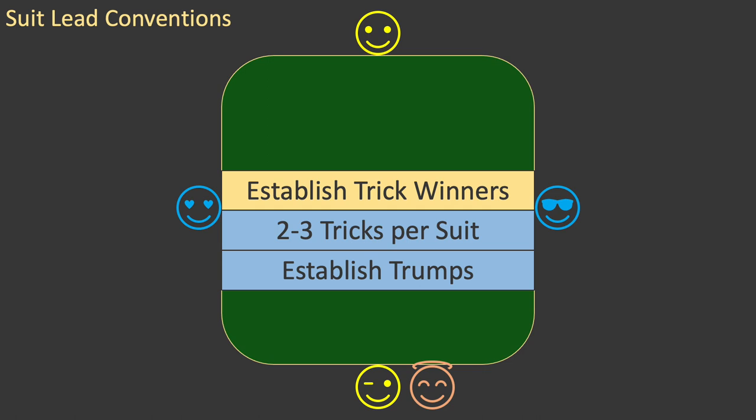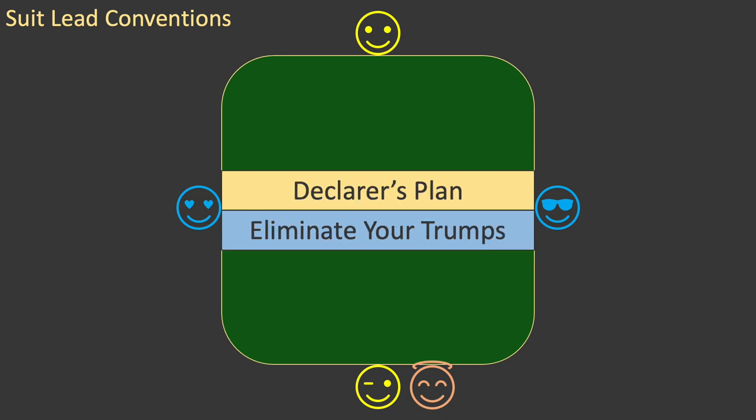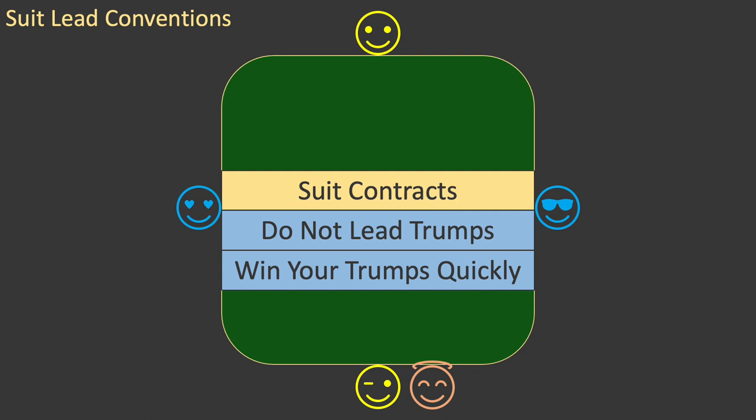And second, you should try to establish your trumps as winners instead of your long suits. As you learned in previous episodes, declarer's plan always includes a step to quickly eliminate your trumps. This leads to two important principles for you. First, do not help declarer to eliminate your trumps. This means, under almost all circumstances, do not lead trumps. And second, win tricks with your trumps quickly before they are eliminated.